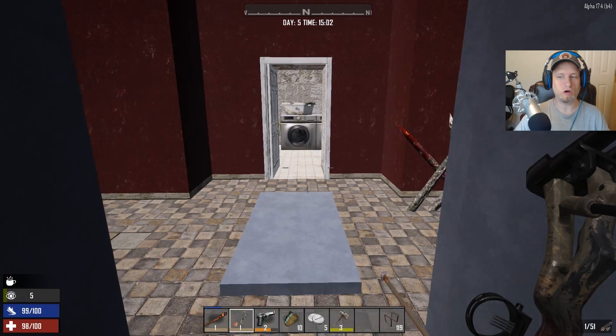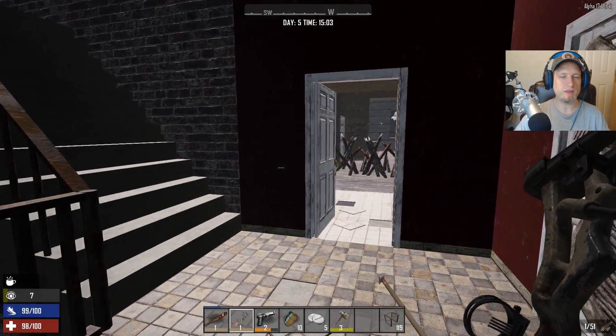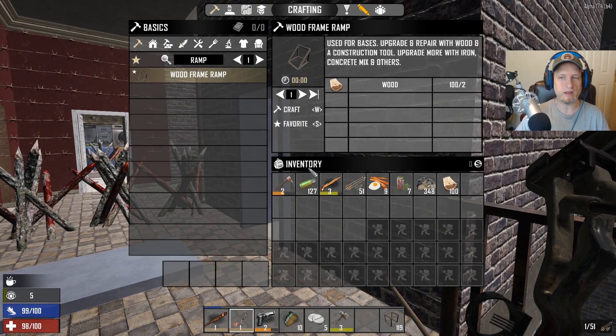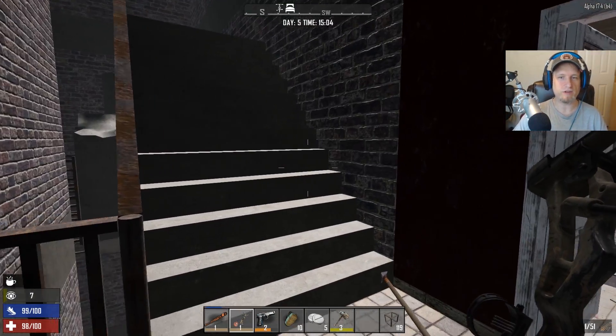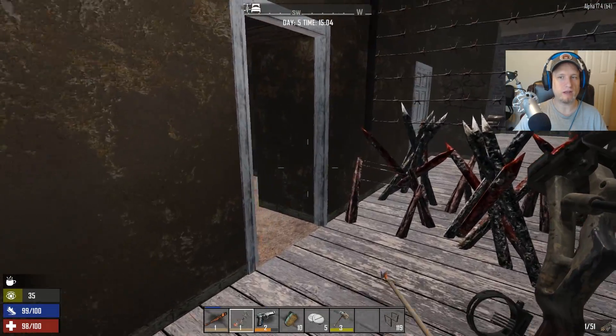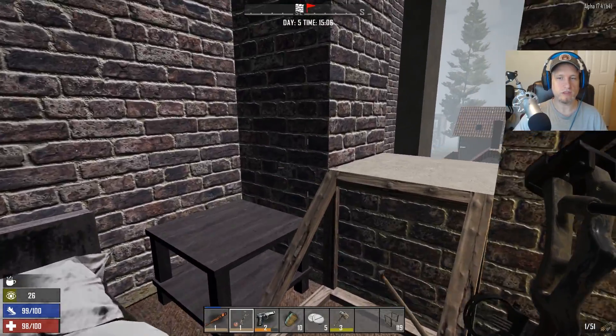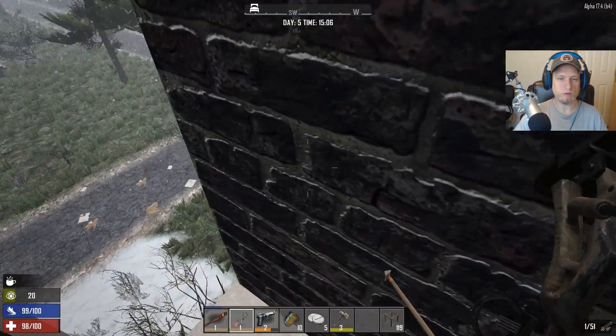We're back in the building. I don't know what this building is called either. We're actually getting low on arrows again. I made a bunch of arrows — I made like 70 arrows, man. And now I have like 50. I had 50 when I made the 70, so I'm not sure what happened to all my arrows, but I should probably not worry about it. Let's stay focused and see if we can get through this in one piece, maybe get a couple of stealth kills while we're at it.